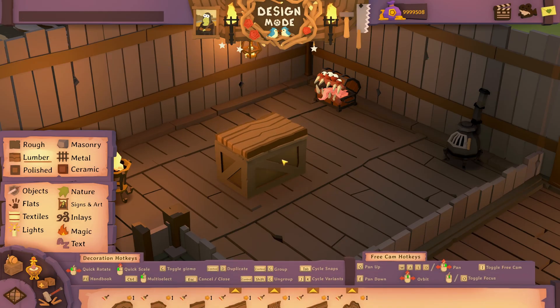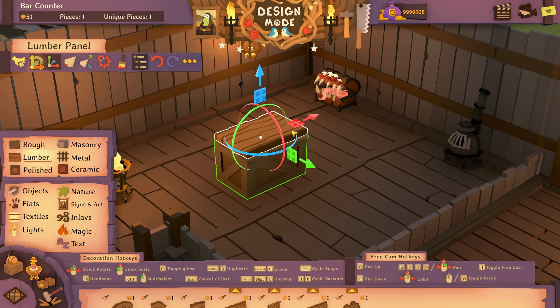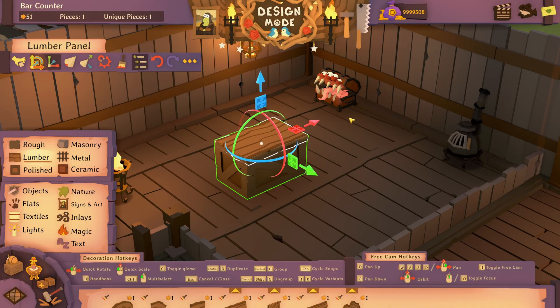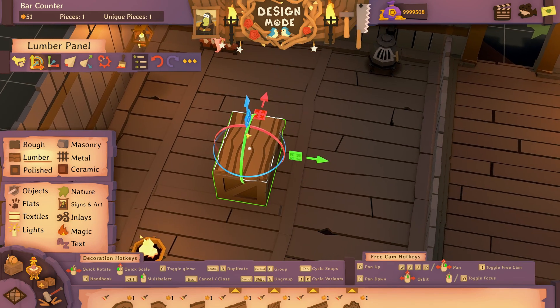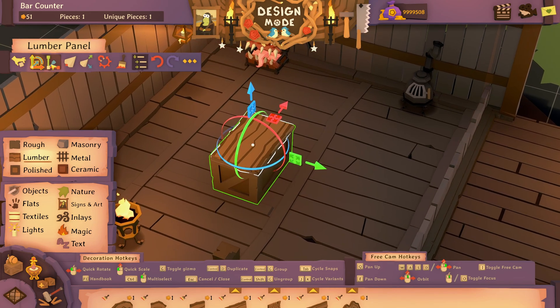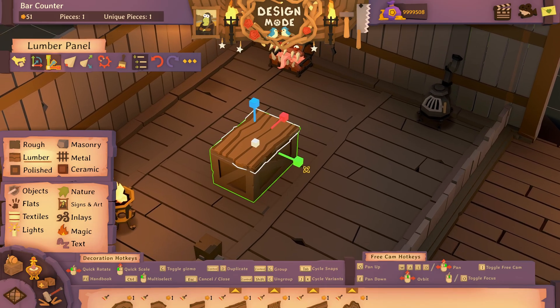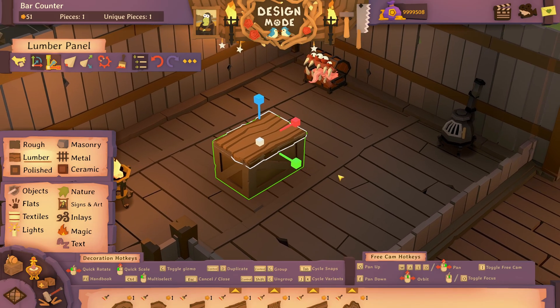I placed it and it's sticking up higher than the original bar top, so I want to sink it down. I'll click it and now this thing called the gizmo pops up that will let me really accurately place it. Now I think I want to scale it a little wider, so I'm going to click here for the scale tool. I could also use the G hotkey to toggle between these two tools — I use that hotkey more than any other.